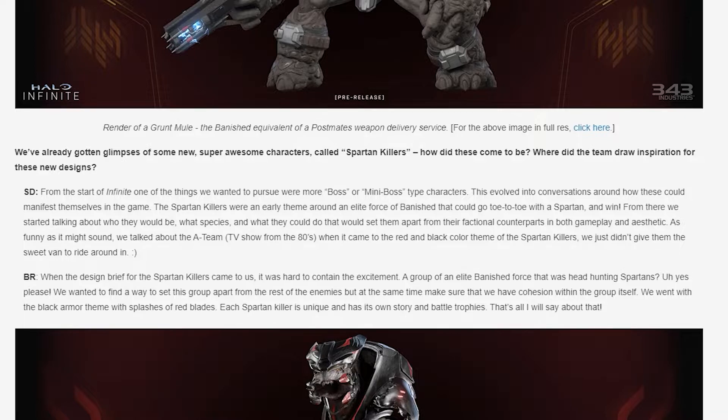When the design brief for the Spartan Killers came to the art team, it was hard to contain the excitement — a group of an elite Banished force headhunting Spartans. They wanted to find a way to set this group apart from the rest of the enemies, while also maintaining cohesion within the group itself. They went with the black armor theme with splashes of red blades. Each Spartan Killer is unique and has its own story and battle trophies.